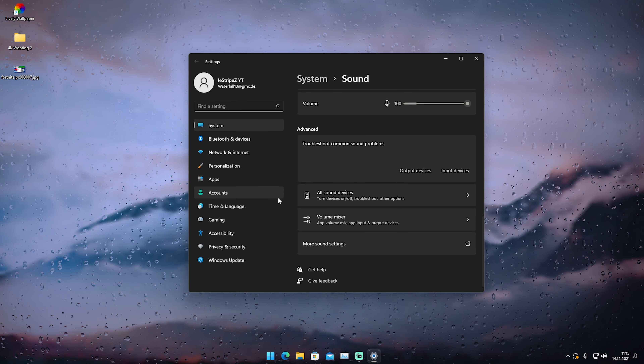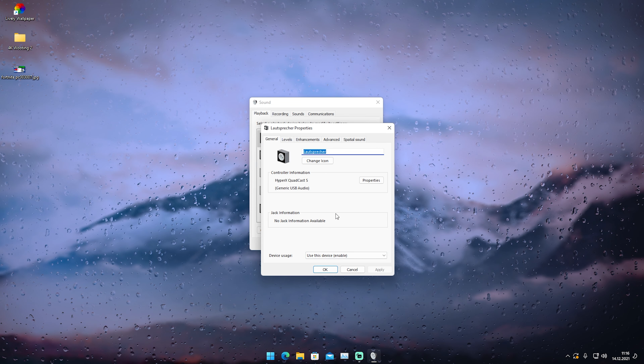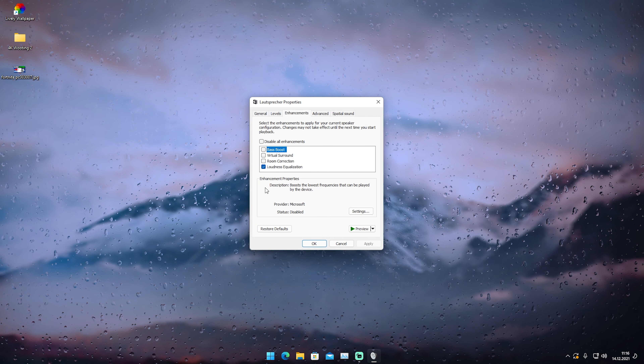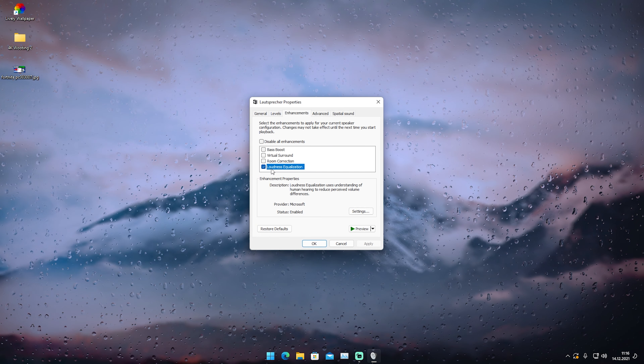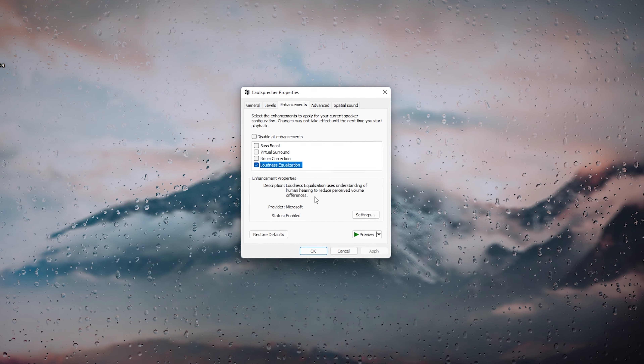Once we're in here, we're just going to scroll down a little bit until we can find 'more sound settings' and open up this new window. Once this new window pops up, we're just going to select our speakers and go first of all under 'Enhancements'.